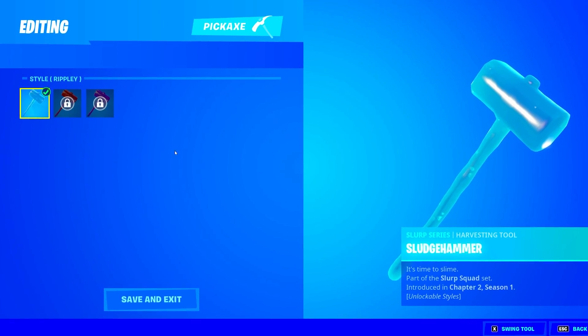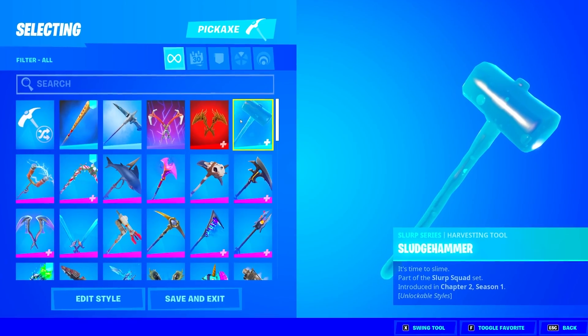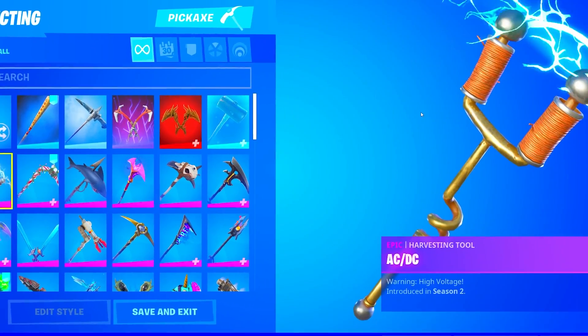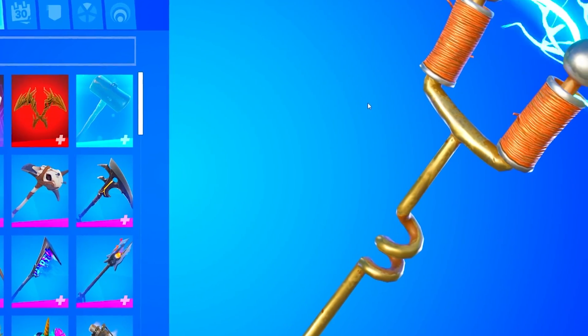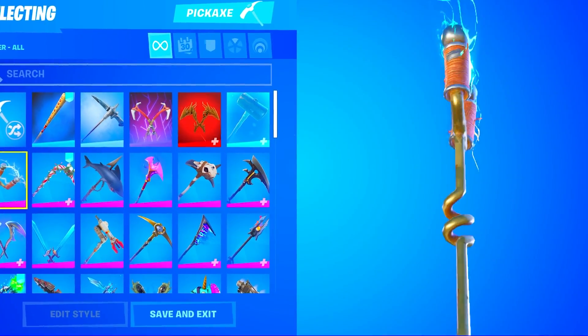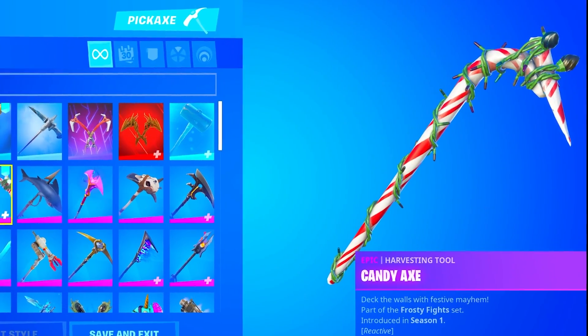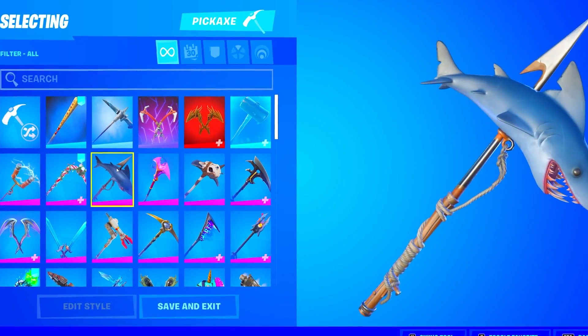He also does have the Sludge Hammer — sadly he did not actually unlock all the styles to it. I really do like the purple variant of the Sludge Hammer pickaxe. It actually does look like he has the AC DC, which is actually a Season Two exclusive pickaxe — let's go! This is such a rare pickaxe. He also does have the Candy Axe, which is one of my favorite pickaxes in the game — I think it is so sick.